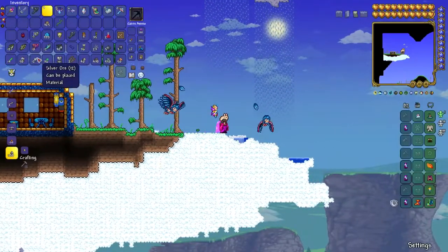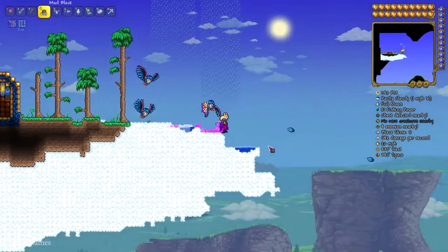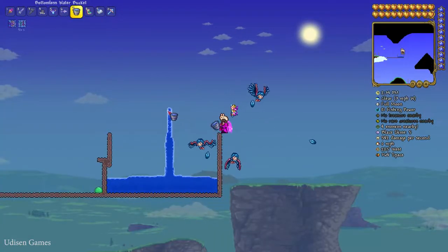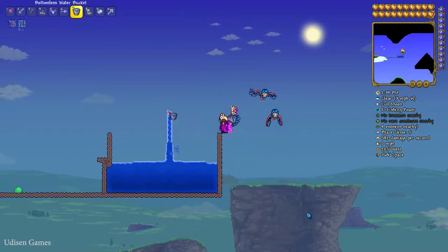Since I can't find a natural sky lake above the forest, I'll simply go to the right, use my blocks, and build a lake manually in the forest. You must create a lake with at least 150 blocks inside, because more blocks means higher quality loot when you fish.